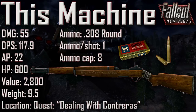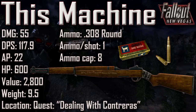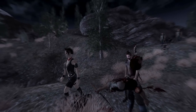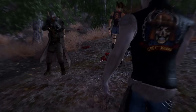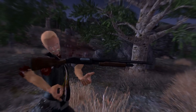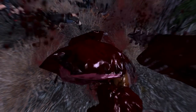Next we have This Machine with a damage of 55, a DPS of 117.9, an AP cost of 22, an item health of 600, a value of 2,800, and a weight of 9.5. Ammunition uses the .308 round, ammo per shot is 1, and the ammunition capacity is 8. This Machine is received at the end of the unmarked quest dealing with Contreras — either from Contreras if he isn't turned in, or from Kerry Boyd if he is. It is a unique Battle Rifle chambered in .308, holding up to 8 rounds. Along the rifle's left side are the words 'This Machine Kills Commies,' referencing its use by American soldiers during the Resource Wars. It is effective at mid to long range, though long-range combat is difficult due to its relatively wide spread. Without the Gun Runners' Arsenal DLC, This Machine has no non-unique counterpart. The name is a reference to Woody Guthrie's guitar, which had a sticker stating 'This Machine Kills Fascists,' with the rifle's inscription seemingly phrased as a direct reply.